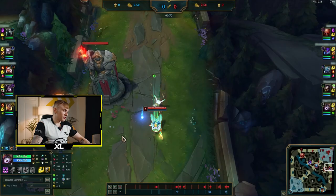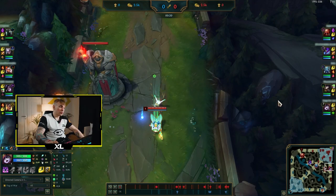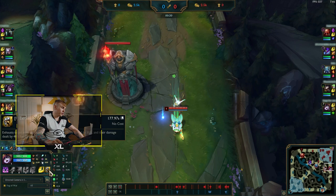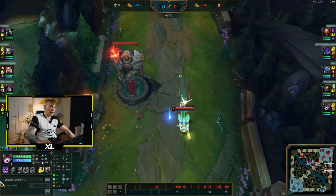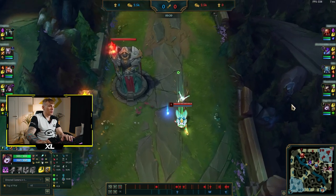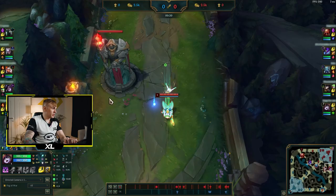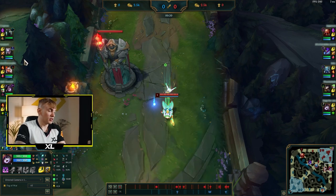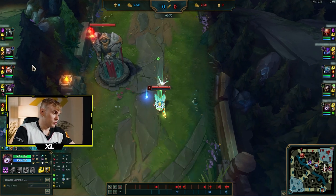Going into the game — I'm playing with Kog'Maw. First, look at the bot lane matchup: Kog'Maw versus Kai'Sa, and the enemy team has Rell, Qiyana, and Diana — a pretty heavy engage comp. I need to pick Exhaust, or my AD needs to. Communication matters: I prefer Exhaust early because they have so many assassins and it's really important to reduce the damage.